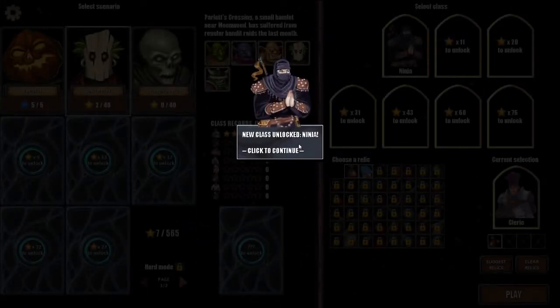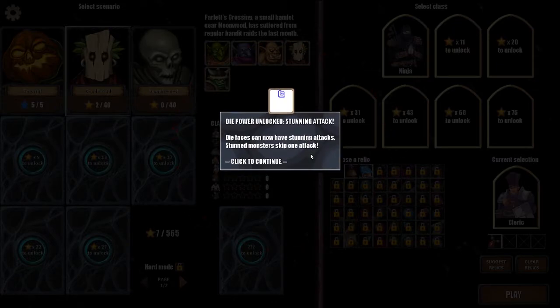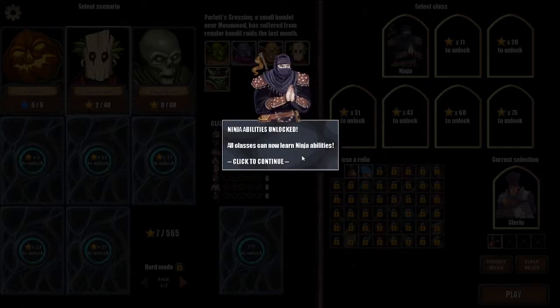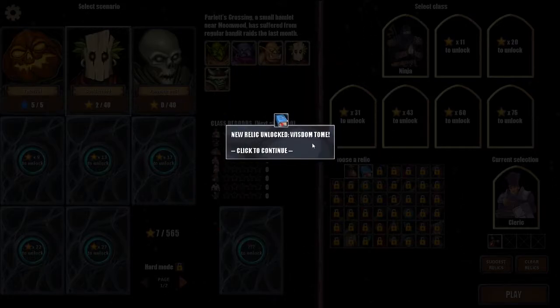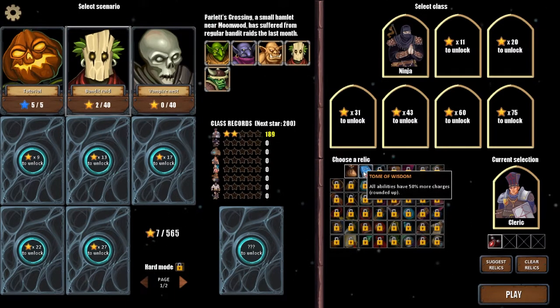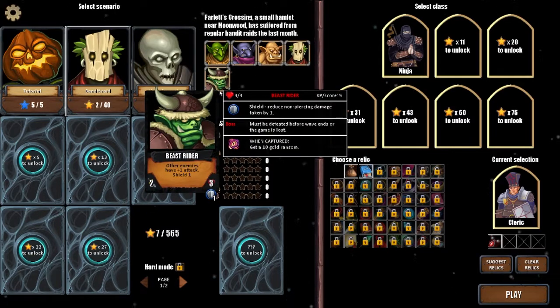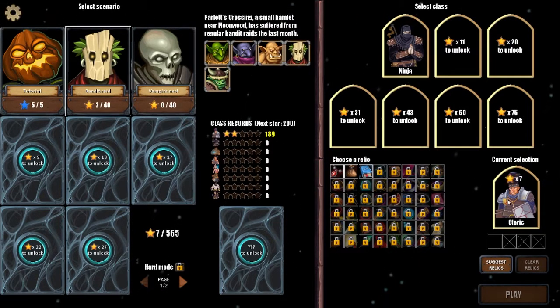New class unlocked — Ninja! The Ninja features chains: roll chains on two or more dice for a combo reward. New die power unlocked: Stunning Attack — die faces can now have stunning attacks which make monsters skip one attack. All classes can now learn Ninja abilities. New relic unlocked: Wisdom Tome — all abilities have their charges rounded up. Up next would be Beast Rider and then Vampire Nest. You get two relics next time. I really do like the Cleric.